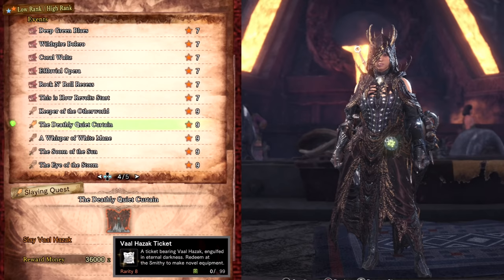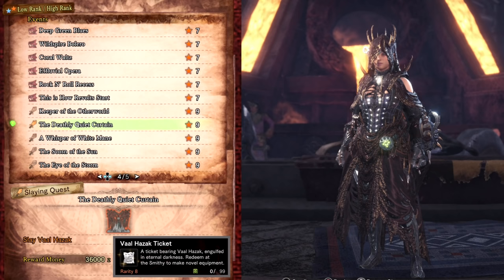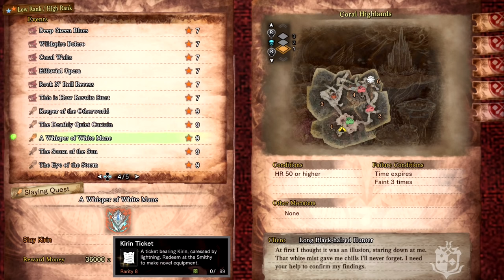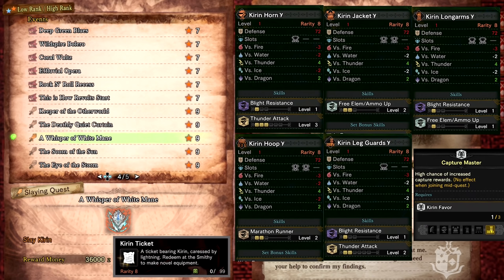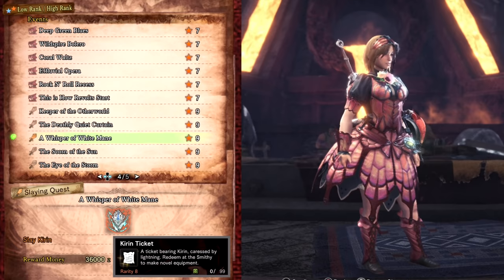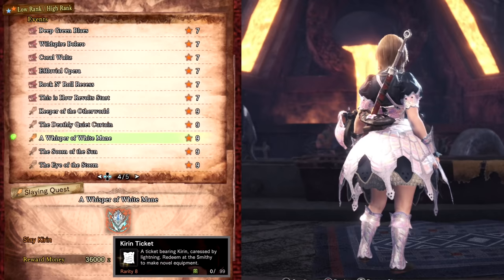The Valhazak gamma layered armor is also available to craft, however you will need Iceborne for this as some of the materials needed are only available from the Guiding Lands, which is an end game zone in Iceborne. A Whisper White against an arch tempered Kirin drops Kirin Tickets required to craft the high rank Kirin gamma armor. You can also use these tickets to craft the Blossom Layered Armor. A lot of people wonder where you get this armor as they expect it to come from the Spring Blossom Fest, but it's hiding out here with Kirin.